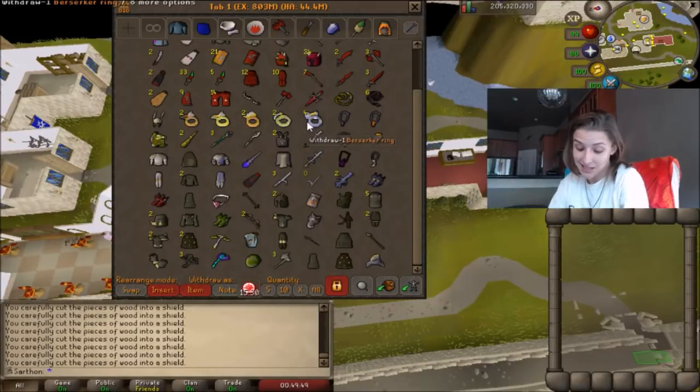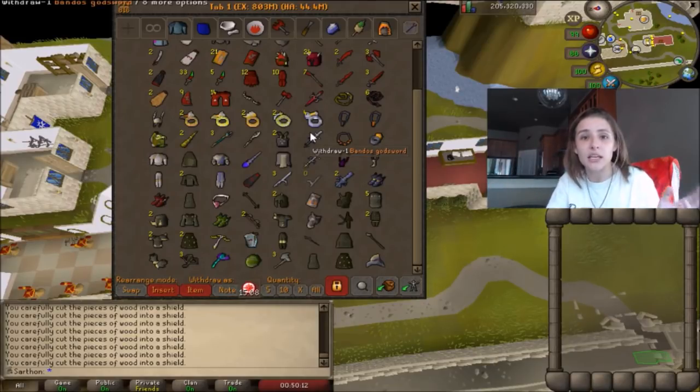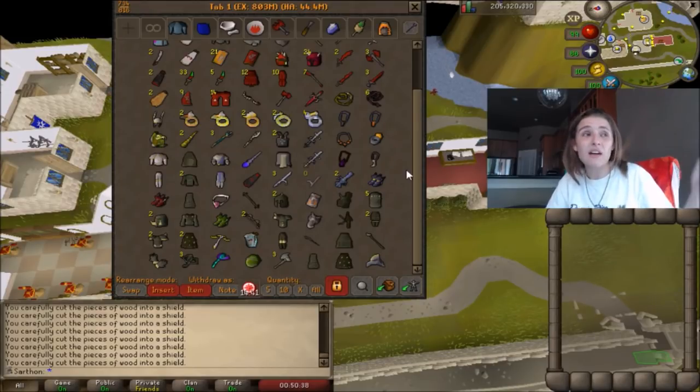My last tip for new Ironmen: be patient with RNG. You will win some and you will lose some. Playing Ironman for two years, I got super lucky on Bandos and Saradomin, but at Armadyl I got 400 kills and only got a helmet piece and two hilts. You can go super dry on some items even at a lower level — you may not get your rune scimitar until 2,000 fire giants, or you may get it on the first kill. You'll get super lucky in some areas and very unlucky in others.